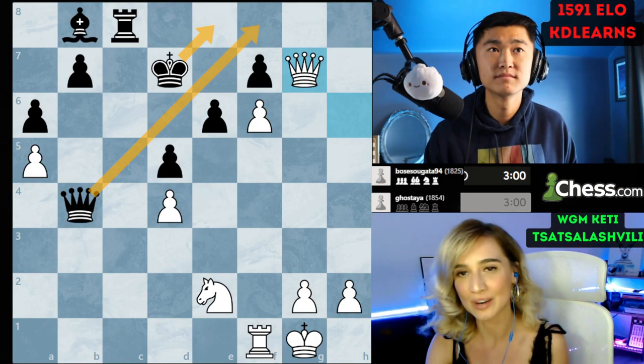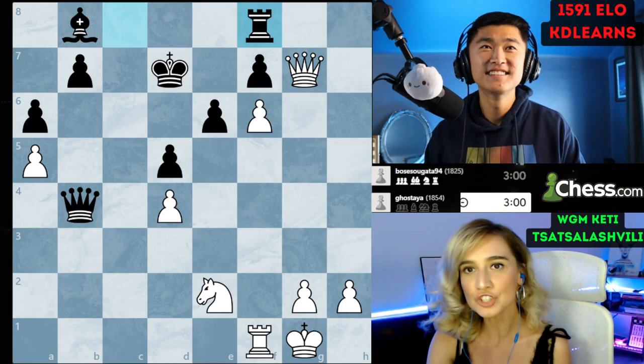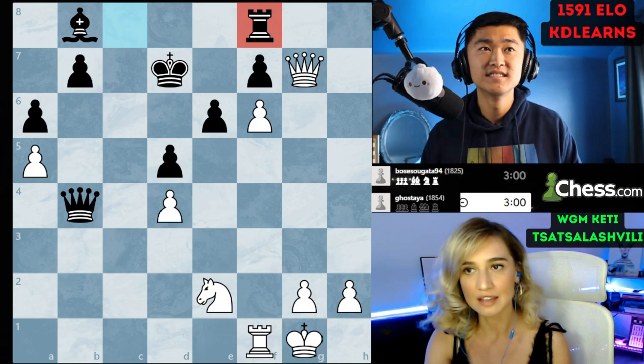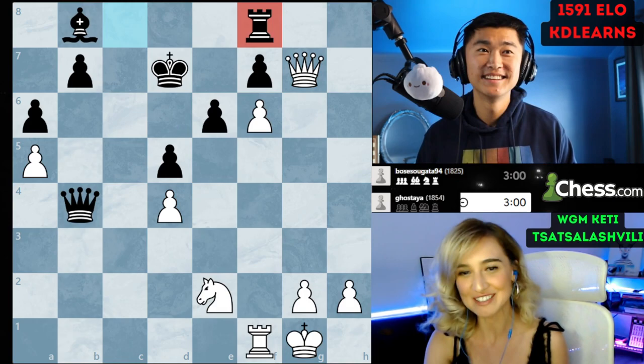Other moves like king e8 or queen f8 are so bad — white is winning. But after rook to f8, what you said and what happened in the game: white was a little bit passive. The rest of the moves were just natural and black started to pick up the pawns.